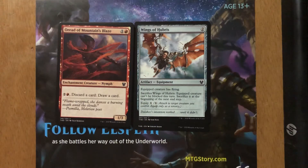Oriette of Mountains Blaze — one and a red for a 1/3 enchantment creature nymph. For two and a red you can discard a card, draw a card. It's okay. I'd much rather loot than rummage. I didn't play it that often in draft and I'm not really eager to play it in any other format.